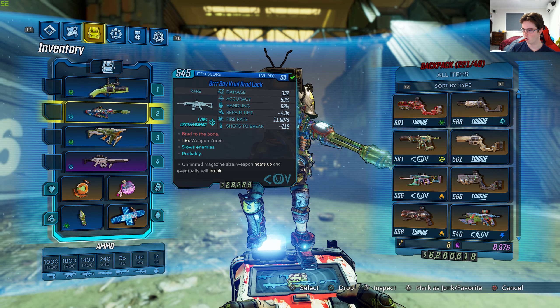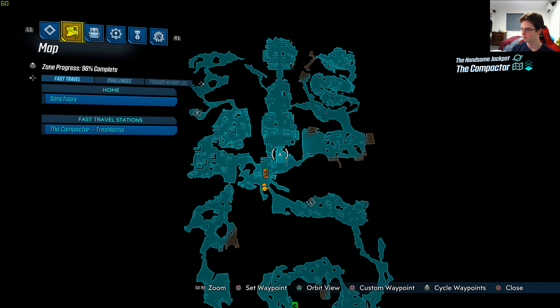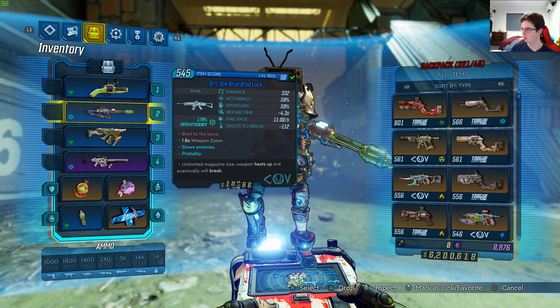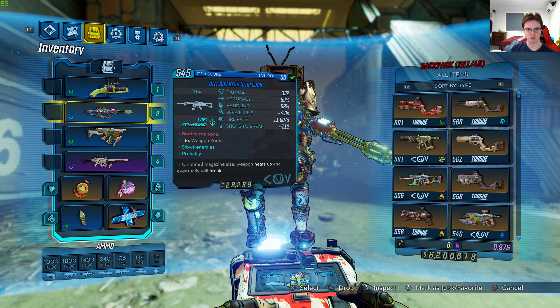I got this weapon from the mission called One Man's Treasure, in the area called the Compactor, which I'm in right now. It's a quest reward towards that mission, and the summary says fire rate changes while shooting, which is correct.